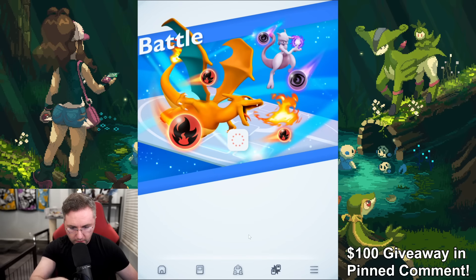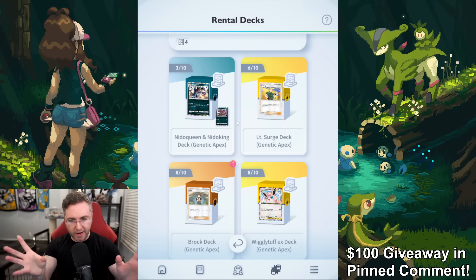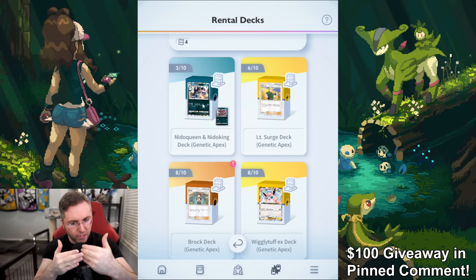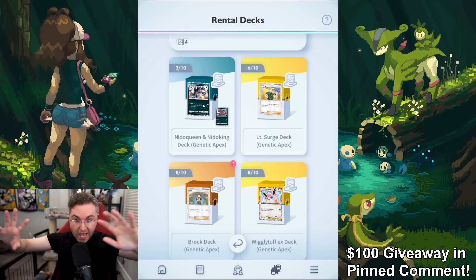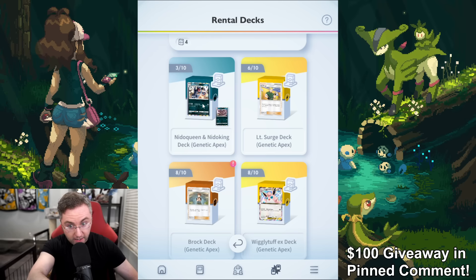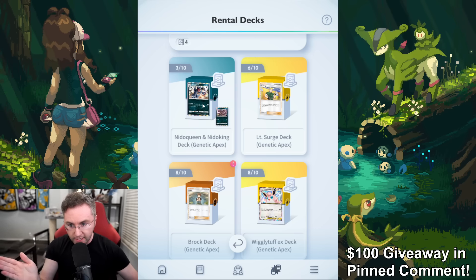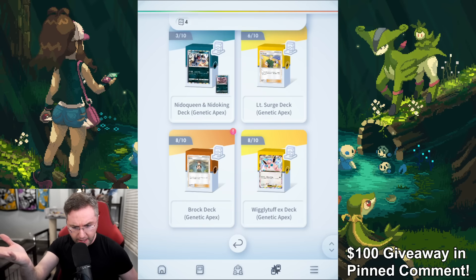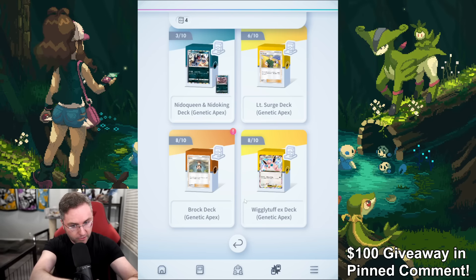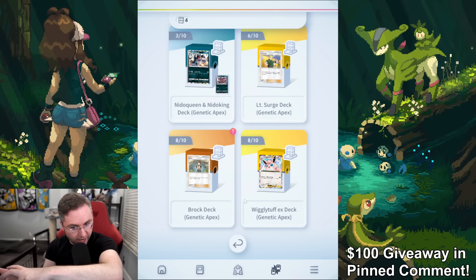Rental decks — I have to go to the battles section. If you pull the highlight card of a rental deck, it unlocks the rental deck, but then you have limited uses with that deck, including losing to the computer. What's really common with gacha games is when you play against the computer and lose or reset the duel, you don't lose anything. But if you attempt to duel the computer with a rental deck and accidentally concede — like it happened to me — that use is gone. Once this goes to zero, I only have three more uses on the Nidoking deck.